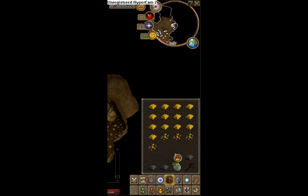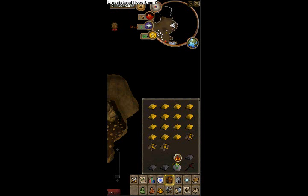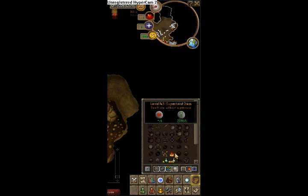As you can see, I'm showing you guys this is my guide on how to smith, mine, and get mage XP all in like 0.5 seconds. Like mad XP — quick XP too.